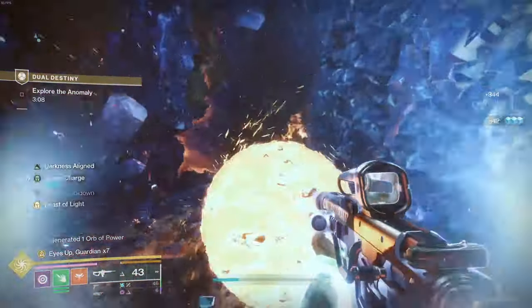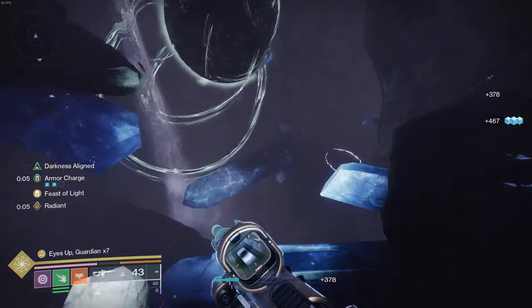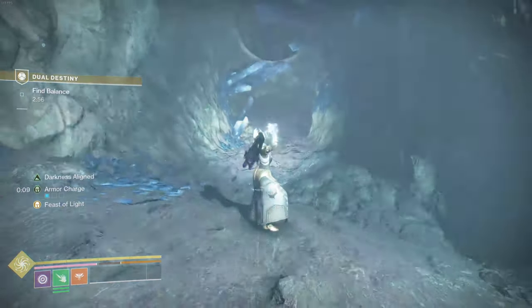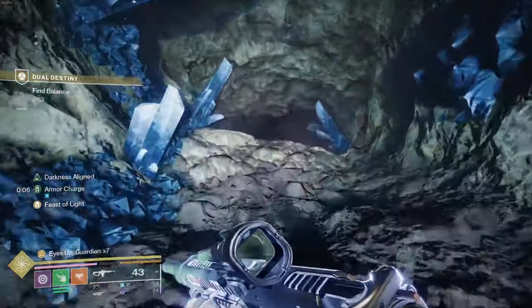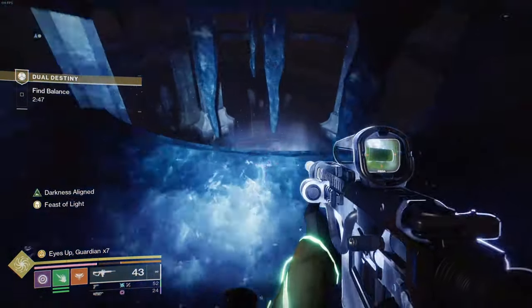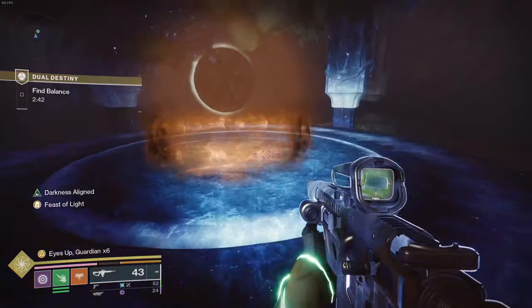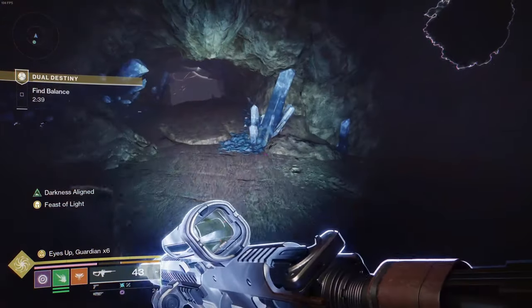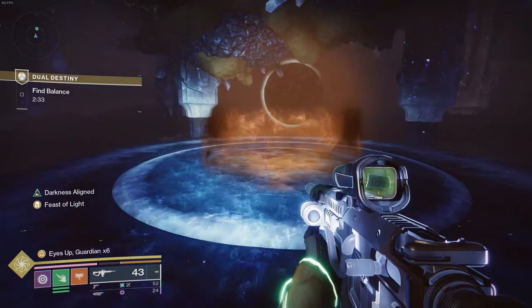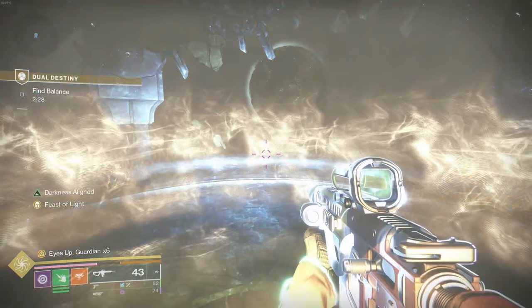Basically to open doors in this first area — it's opening doors. If you've played Vow of the Disciple at all, you'll recognize the symbols. Once you get into the room there will be a dark knight that spawns up top and a light centurion that spawns downstairs. You kill both of them and pick up a mote. After getting two motes the person up top will see symbols surrounding the area, which is when you shoot them in the correct order.